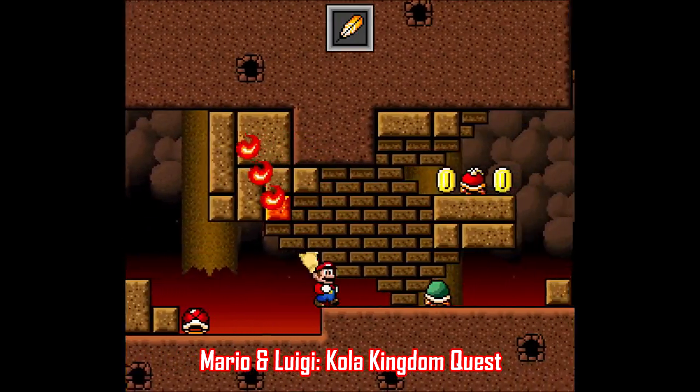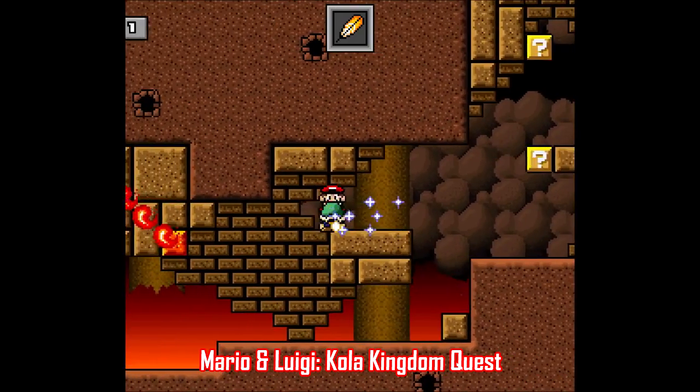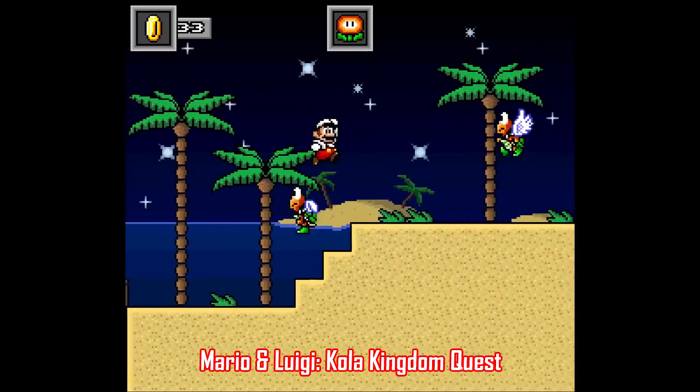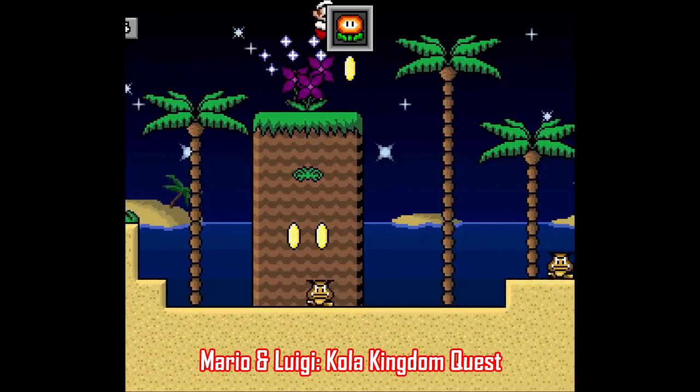One major highlight of this hack is the music. It takes tracks from all sorts of other games and gives them a Mario spin — everything from Sonic and Knuckles to Final Fantasy 7, and even Chrono Trigger. I definitely recommend checking this one out if you want more Mario in your life.